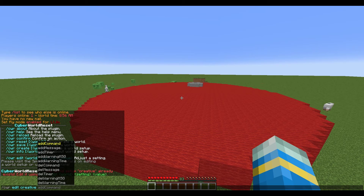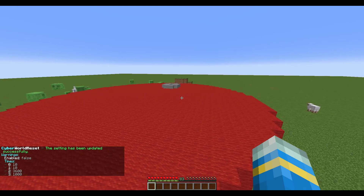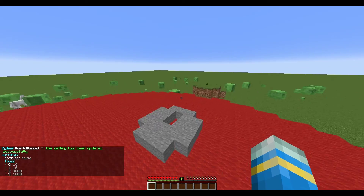The first setting is adding a warning time, which is in seconds. This is how much time before the reset when players get a warning message — something like 'the world will reset in ten seconds' or a thousand seconds. Give your players a decent amount of time; as you can see I've set some warning times.